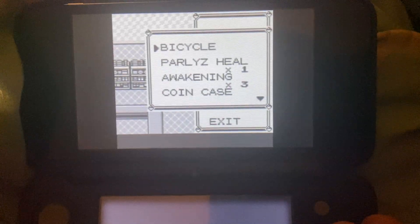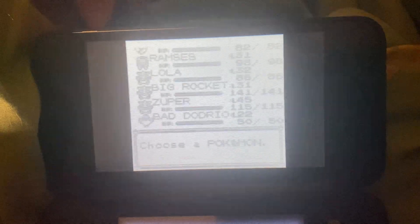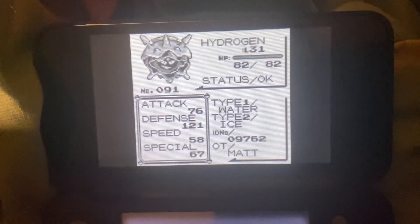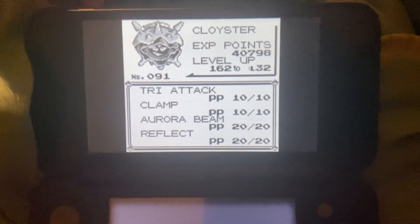There we go — Hydrogen has evolved into Cloyster, and now boasts far better stats across the board.